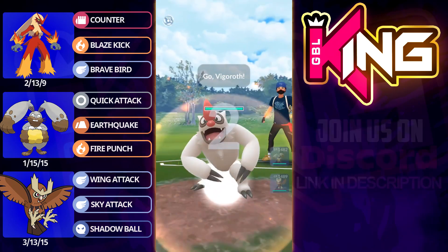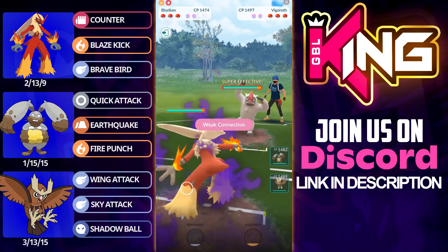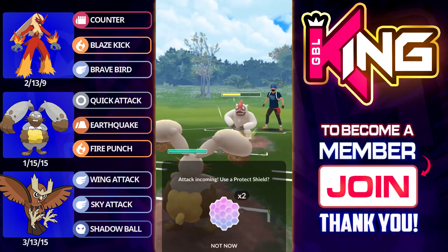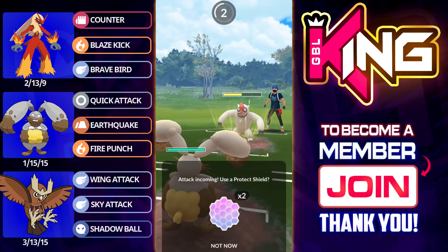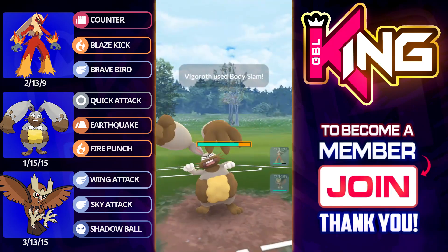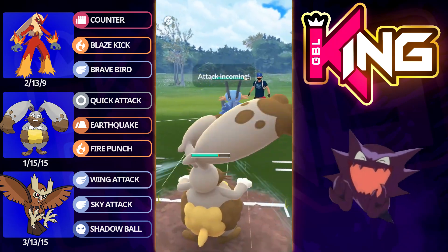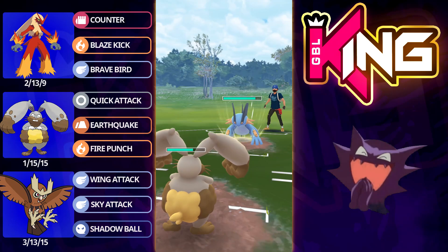Now obviously Shadow Blaziken is more of a meme pick and we've got a lead here against Vigoroth. As you can see we've already got this down to like 50% health at 5 counters and we're going to catch the Body Slam on Diggersby. Similar to yesterday's video, Diggersby is here to eat all of the damage — this bulky bunny does not care — and then comes the Swanbird. Once again Diggersby does not care about anything, even a super effective Hydro Cannon is absolutely fine for this Pokemon.